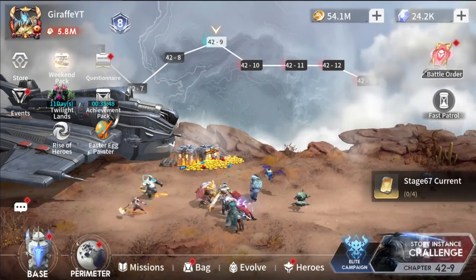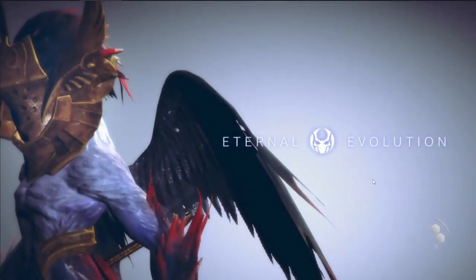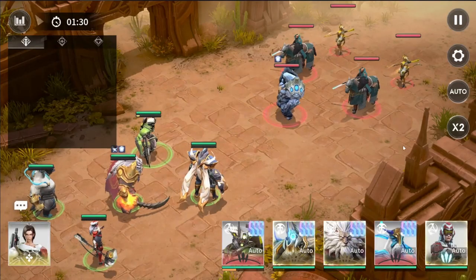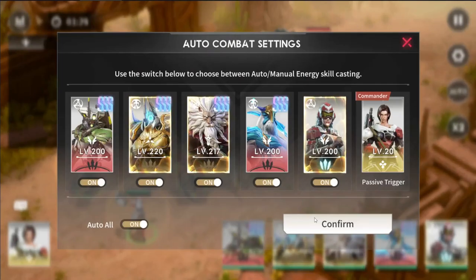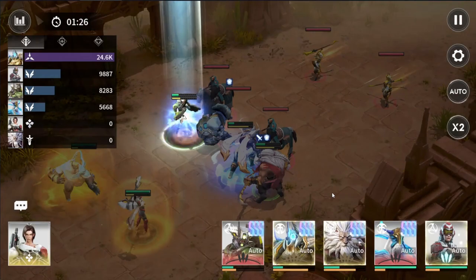But if we go to the campaign as an example, we go to challenge. For this stage right here, when failing a stage in any content, what you're going to want to do is try manualing the hero's ultimates. So I just hit challenge, and then we're going to let it load. I go look at auto, so they're all on auto. So if I just let this play out, you're going to see I probably get absolutely steamrolled.